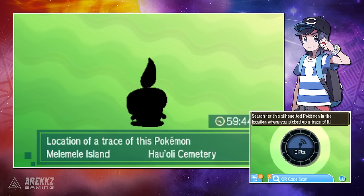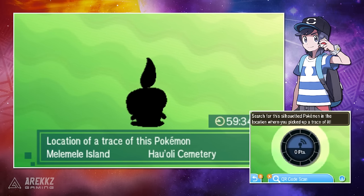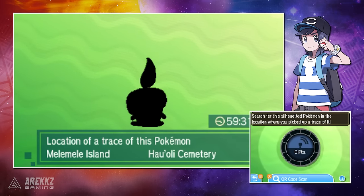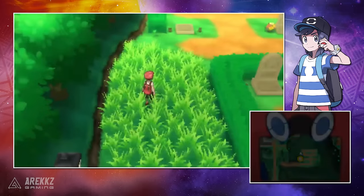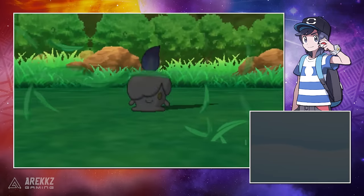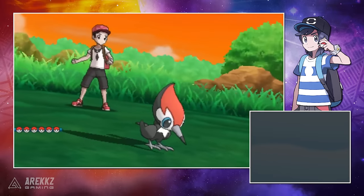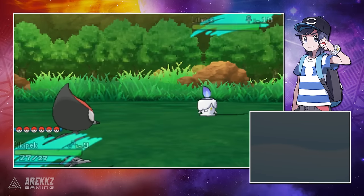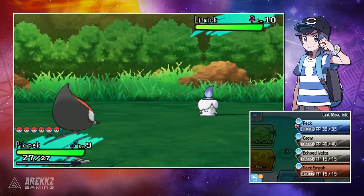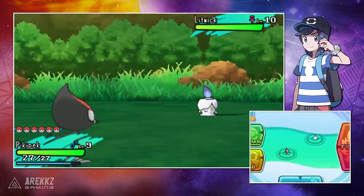You can also find other Pokemon — in the demonstration in this video I actually find Litwick. Either way, they are rare Pokemon that do not normally spawn in Alola. Once the Pokemon has been found, you are given one hour to go to a particular location, run around in the grass, and normally your first random encounter in that area will be that Pokemon. It's worth noting you will only have one chance to catch it. If you defeat it or it runs away, you'll have to wait until the next day, since you can only use the Island Scan feature once a day.